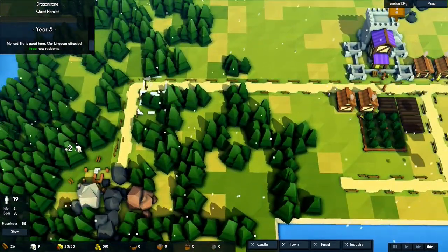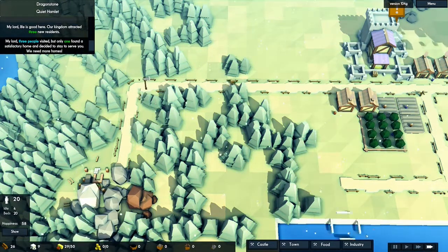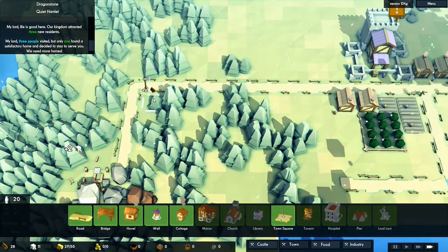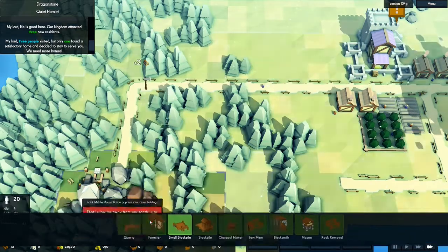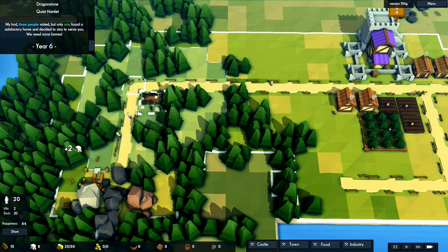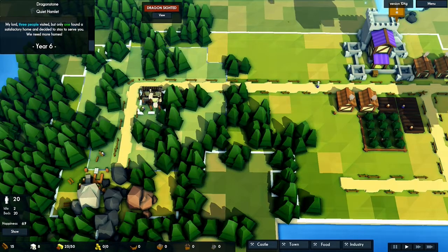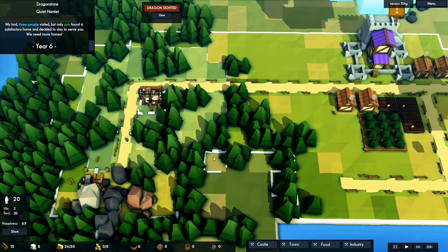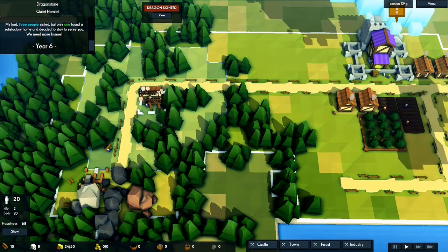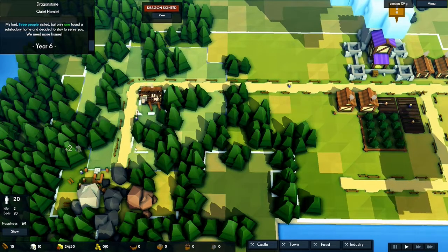Our quarry is working and we have some stone now. Let's chop down those trees and set a forester there. I can't build another forester within the range of the first one, so a corner position is ideal. I think there should be enough trees for two foresters to work with.